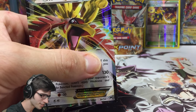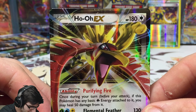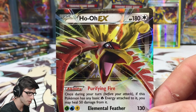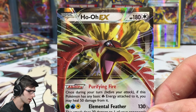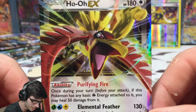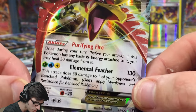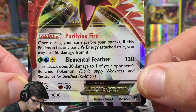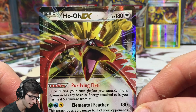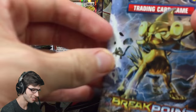All Night Party chilling up back for that — that was sweet. Ho-Oh EX! This is the first I've seen of Ho-Oh in my whole case. It's taken me up to halfway through my fourth box — three and a half boxes — to see this goodie. Wow, 180 HP with Purifying Fire and Elemental Feather. That one's number 92 out of 122. Gen 2 power right there, let's go!